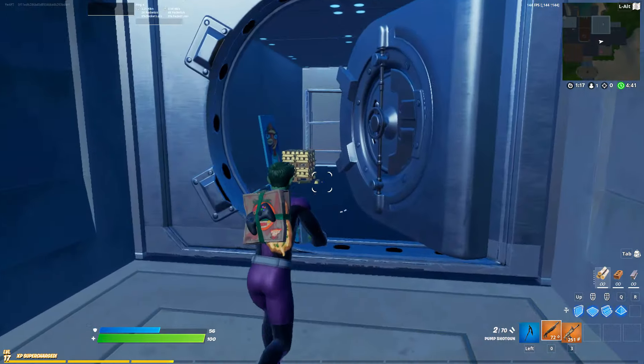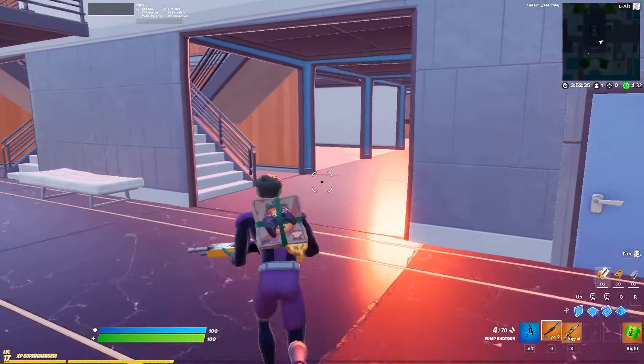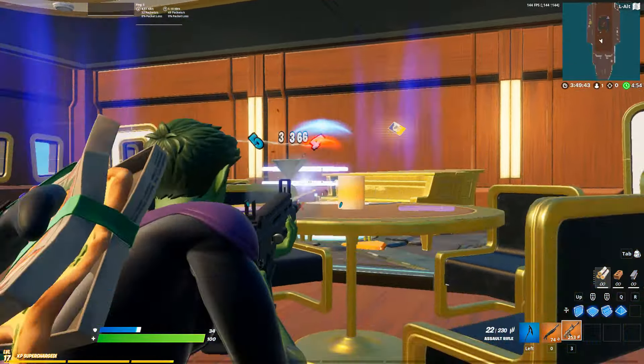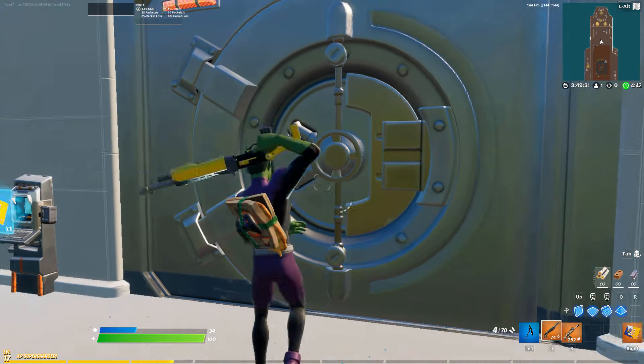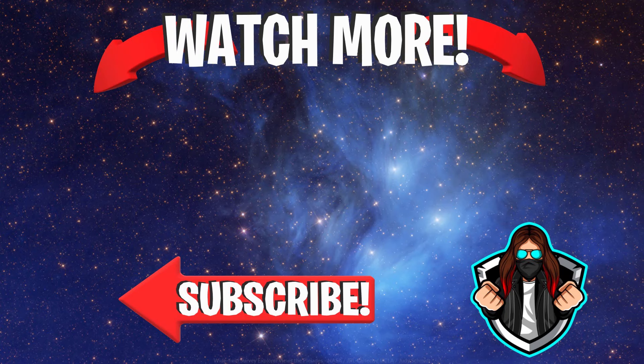And that is the new updated way to make vaults in Fortnite Creative. If you enjoyed this video, drop a like, hit subscribe, and if this video helped you out, consider using code yurkyt in the item shop — it really helps me out a lot. Be sure to check out one of my other videos on screen now. Thank you all so much for watching, and as always, stay up.